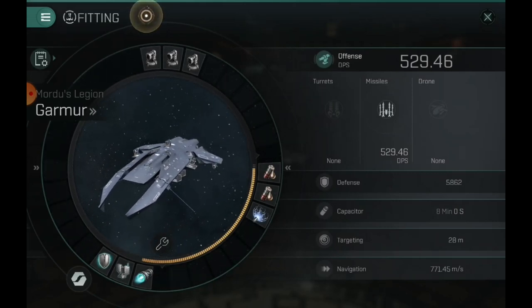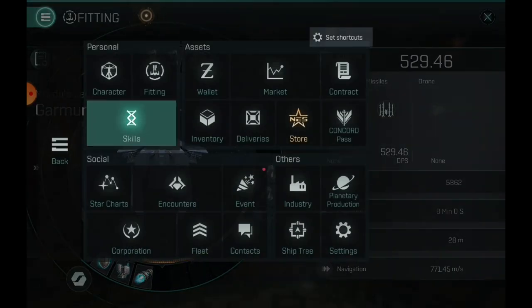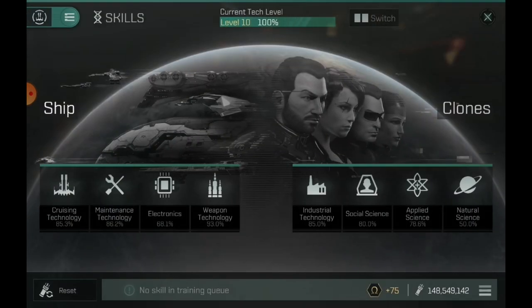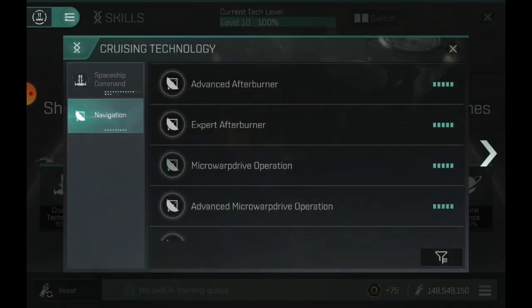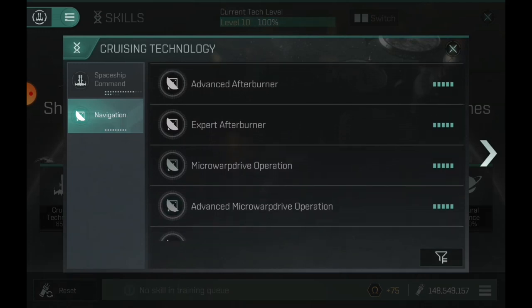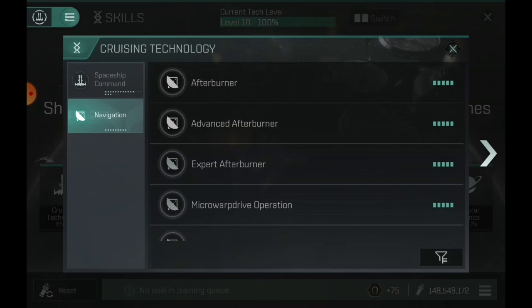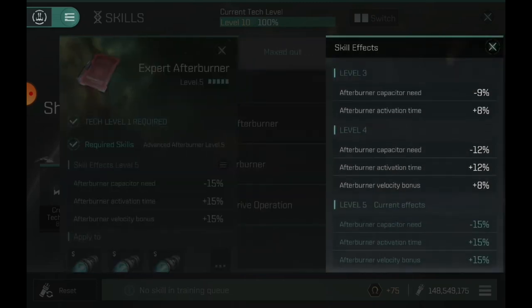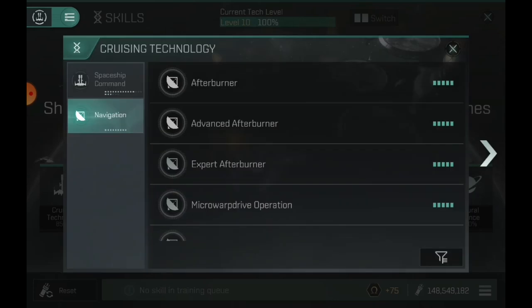Skill-wise, just like the main server, I'm 555 all maxed out frigate skills — that's how I'm modeling this ship. For the maximum amount of speed, cruising technology — I'd go maxed or 554 at least. Micro warp drive operation is a shared skill between all your ships so that's definitely something good to max. Same with afterburner — you don't need 555 for my first build, but it is recommended because you get the highest bonuses: it goes from 8 to 15% just from level four to five.